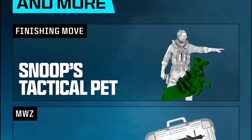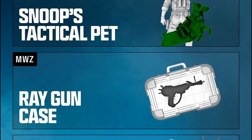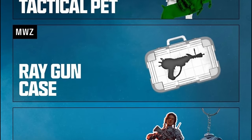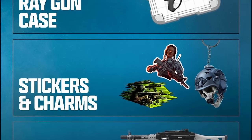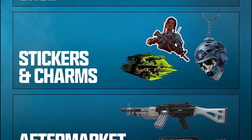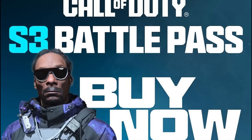There's even more content including a new finishing move for Snoop Dog called Snoop's Tactical Pet. For Zombies players, there's a Ray Gun case coming in. They also showcase three stickers and charms, as well as some new aftermarket parts. The last photo just says Season 3 battle pass — buy it now or upgrade to Black Cell.